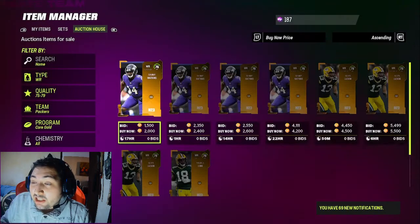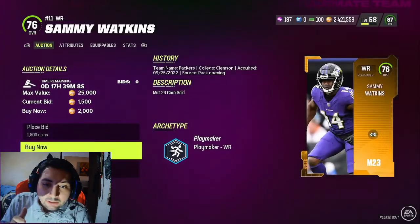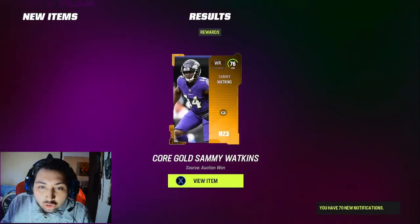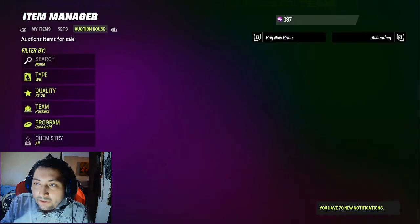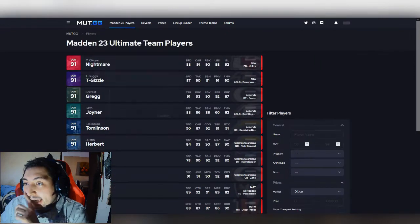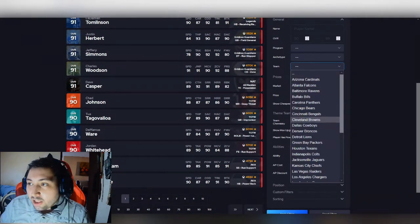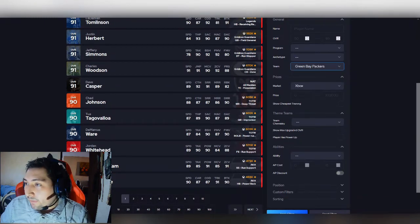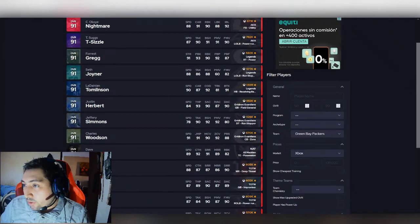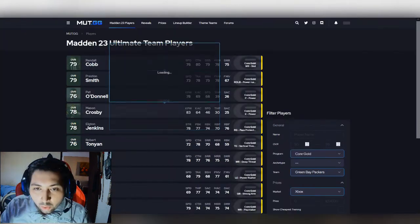It's better to be safe than sorry. If a card doesn't sell for more, I can sell him back for roughly what I paid and basically make my coins back — it's just a little bit of a risk. Open up mut.gg, head to the player section, and at the bottom use the sorting option. Sort by price so you can find the most expensive cards. For Green Bay Packers, go to sorting, set it to price, and filter to core gold.